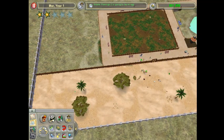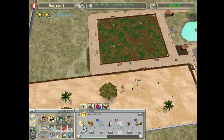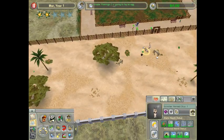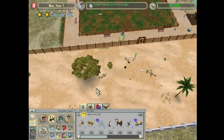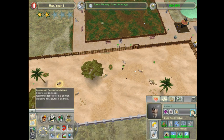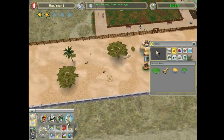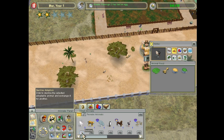The flamingo is going to lay an egg - that's good. The addax - did I already place an addax? No, I have the oryx. I think I will place an addax. Plus they're critically endangered, so that's always nice to have in the zoo. So I have the addax.